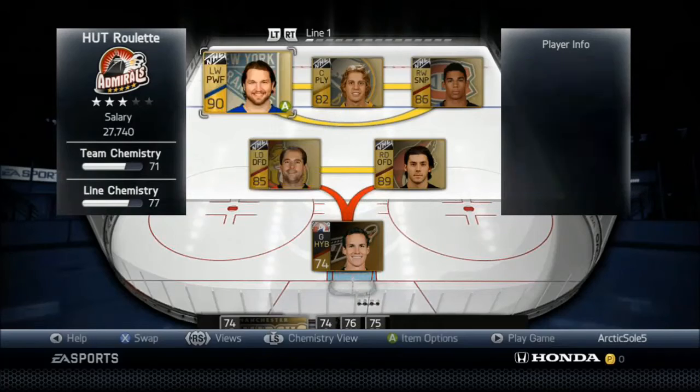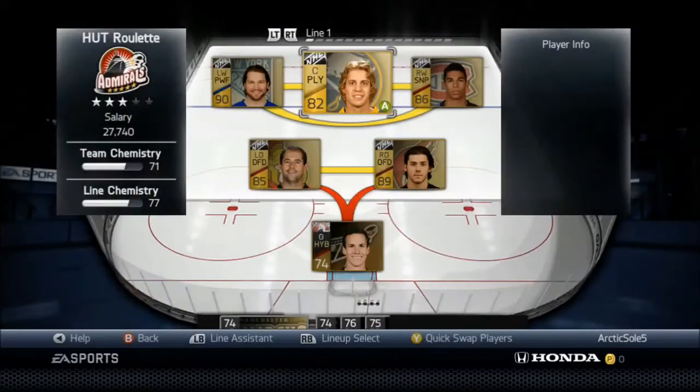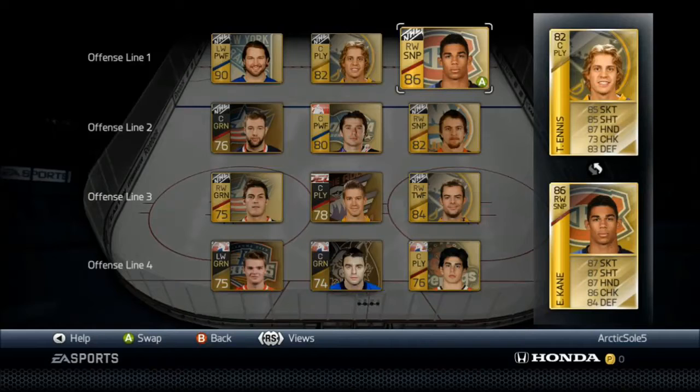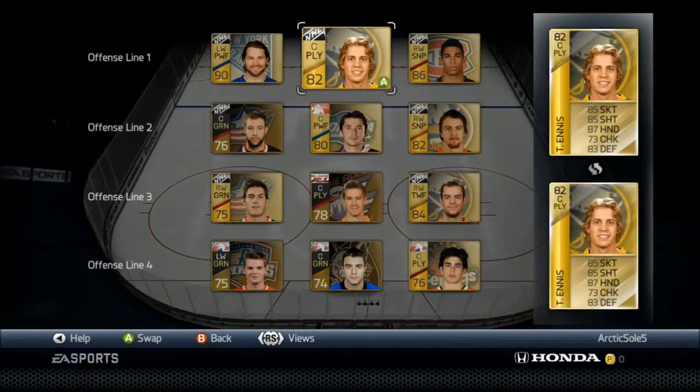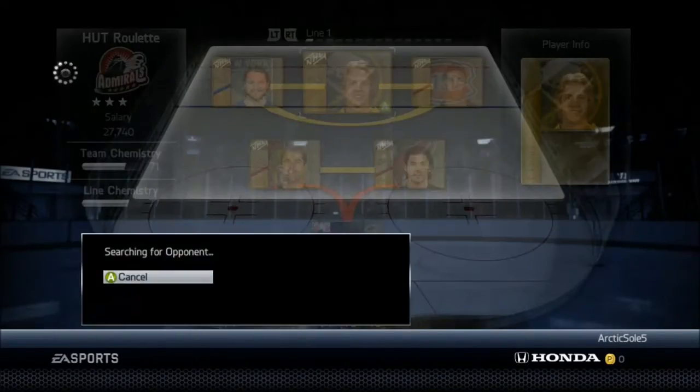As you can see, the lineup's changed a bit. LeTang is on right defense. I actually did get him in an episode of Hot Roulette, I just lost the footage of that. I'll try to get all the footage, but for now I'm going to keep him on the team — he's one of our best players. Here's how our forwards are looking; they're looking pretty good, but let's get right into it.